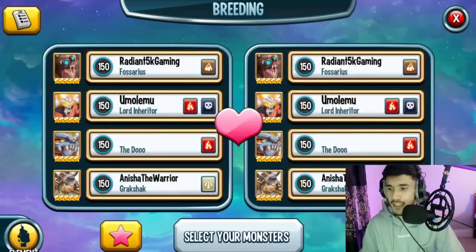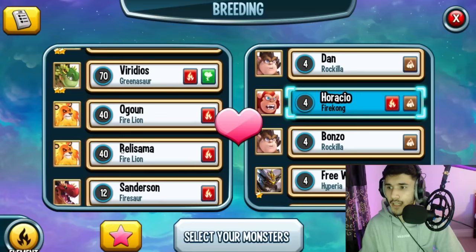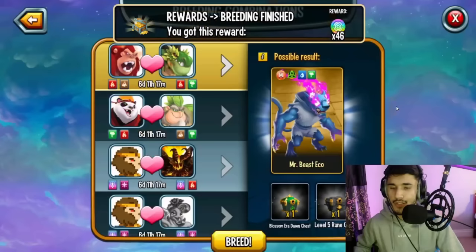Here's where the magic happens. Find those two monsters: Fire Con and Greenosaur. I'll show you in just a second — this is Fire Con, and I need to find Greenosaur as well. Both of these should be at level 4 as I told you. Start breeding them — it's showing 21 hours and 59 minutes.